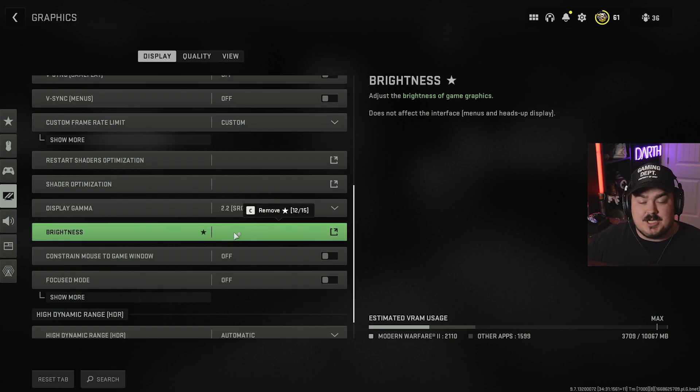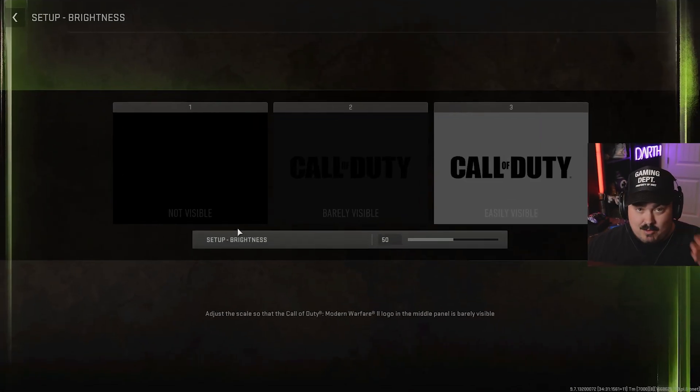The first thing we want to change is brightness. Now console people, I need to talk to you for a second because I actually can't show you this. I've talked to some friends and some IRLs who play on console — you actually do not have this brightness setting inside of the game. The way you have to do it is go inside your console settings themselves and turn the brightness up a little bit. The same thing I'm about to tell PC players also applies to you, you just have to do it inside your console settings.